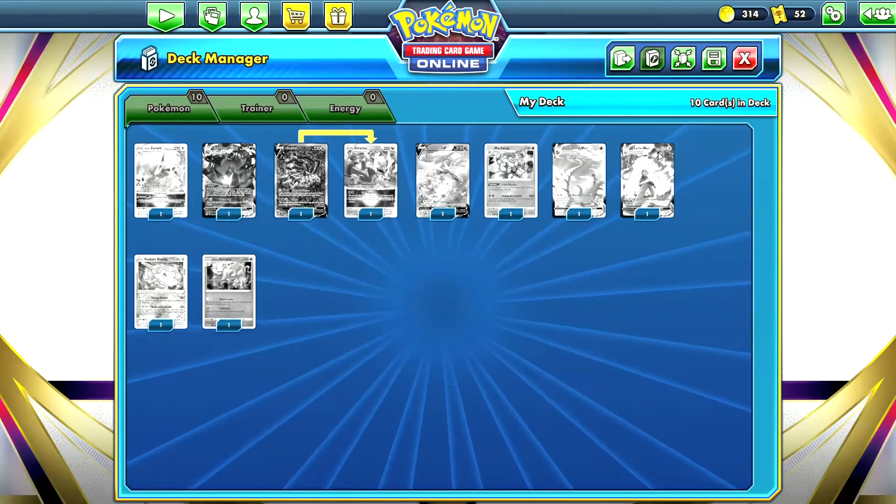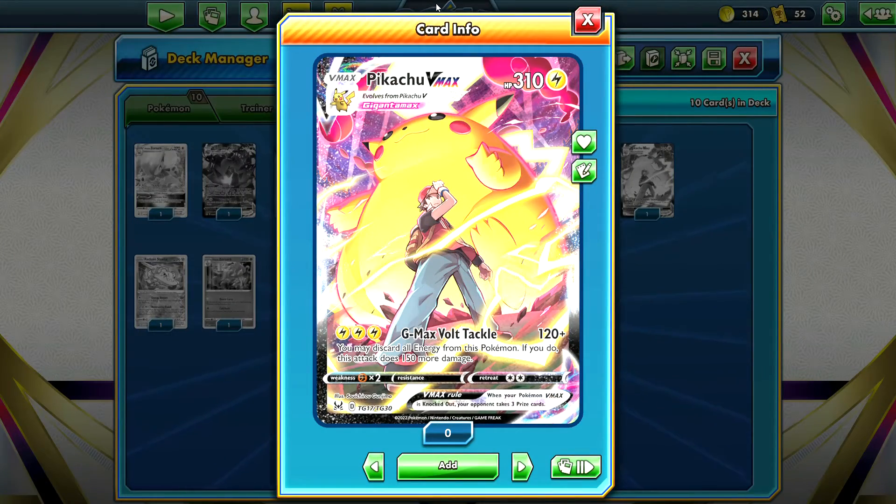Pikachu VMAX is another awesome-looking Trainer Gallery VMAX card. You can see Red and Pikachu are in a stadium ready to dish out some battle moves, and big Pikachu in the background looks like he's coming down with that G-Max Full Clash. This is going to be a big chase card along with the Pikachu V Trainer Gallery — just because it's Pikachu, everybody loves him. It's about the closest we get to Ash in the Pokemon Trading Card Game. Unfortunately it does have that D in the bottom left corner, so it's rotating out soon.